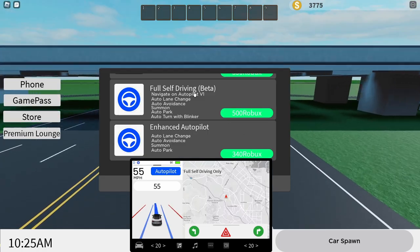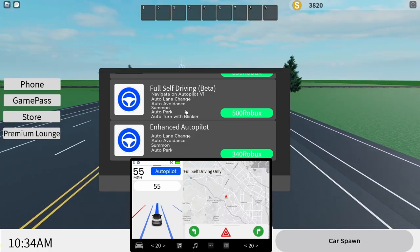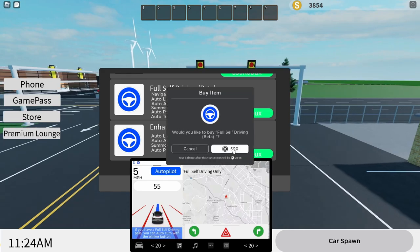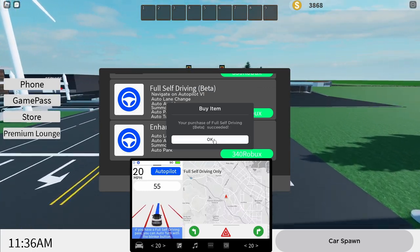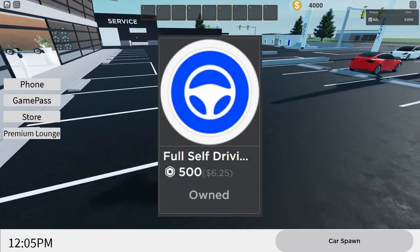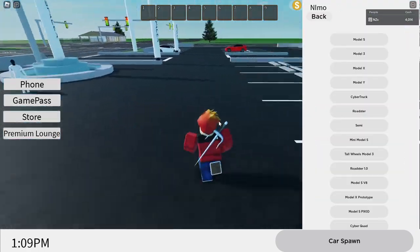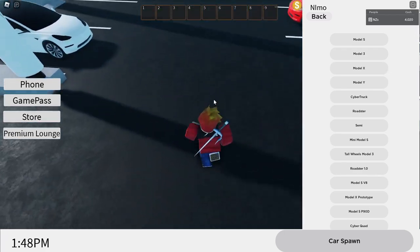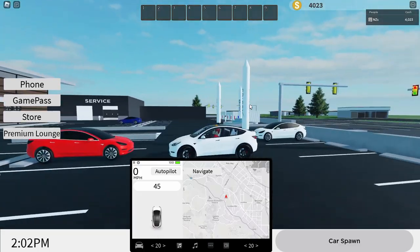Alright guys, now we're actually going to check out the full self-driving game pass — a pretty expensive game pass, but I do want to check it out for this video. 500 Robux down the drain — and just like that, we have now purchased the full self-driving game pass. We are back in Tesla Autopilot Simulator. Now that I've bought the game pass, I want to check out how Tesla autopilot will work with it. I'm actually going to switch my car to the Model Y — here it is, an amazing Tesla.